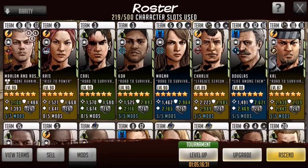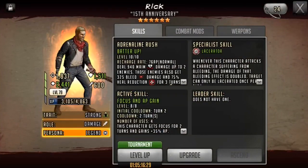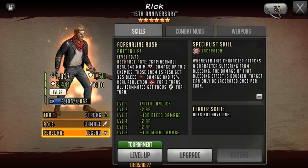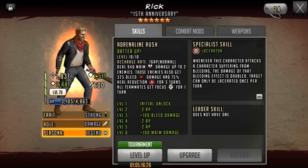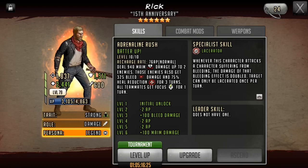The next lacerator I'm going to look at is Vegan Rick, and he's right now in the league store. I have mixed opinions on this Rick because he's kind of a jack of all trades but a master of none — meaning he does a lot of different things but doesn't do any of them extremely well. His rush deals 940 maim damage up to two enemies, and those characters get 325 bleed and 75% heal reduction for three turns. Then your whole team gets focus for one turn, which can be effective because focus lets you bypass confuse, taunt, and go around guardian shields. He's a lacerator, and with the bleed burn meta going on, having a lacerating toon is very useful.